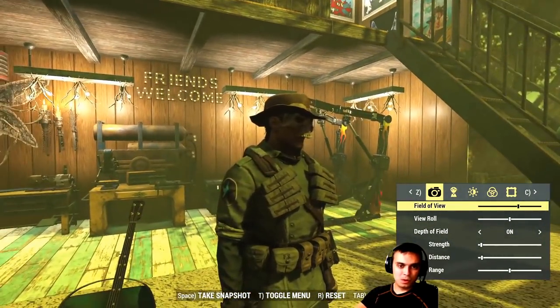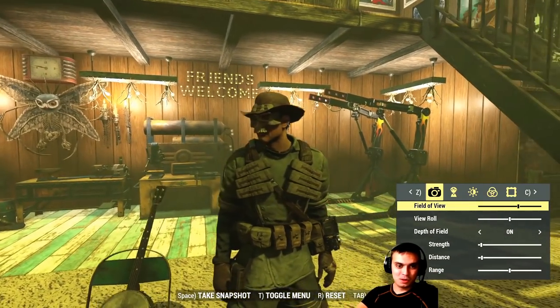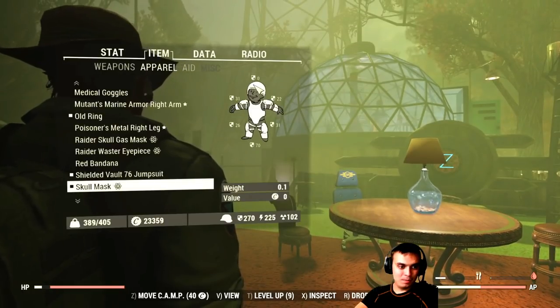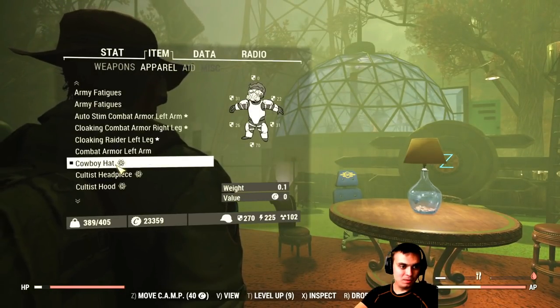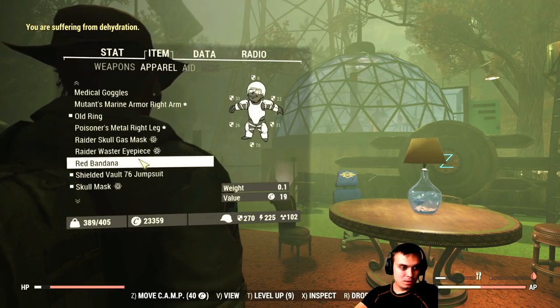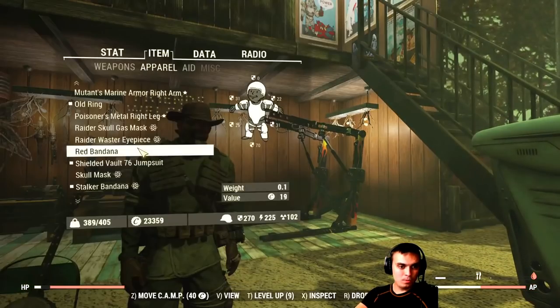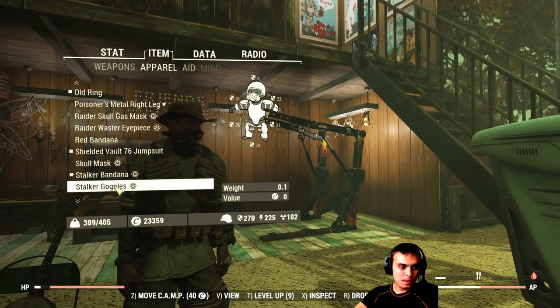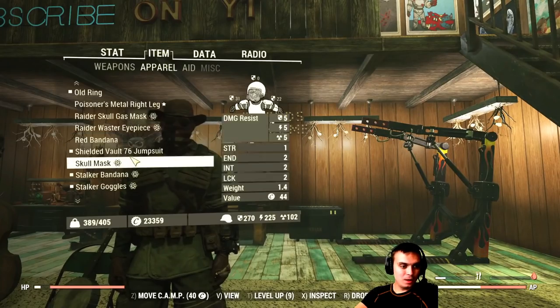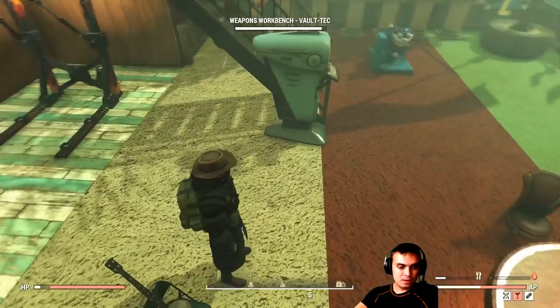All right, bam - cowboy hat on, and now let's get the skull mask running. Yeah, it still breaks the look - this is what I'm angry about. It would also be cool if you could wear goggles behind the skull mask. Bandana didn't work either, let me try - nope, it doesn't layer properly.